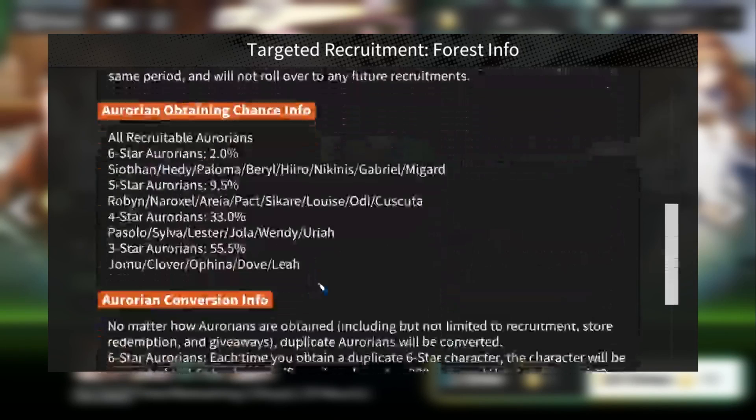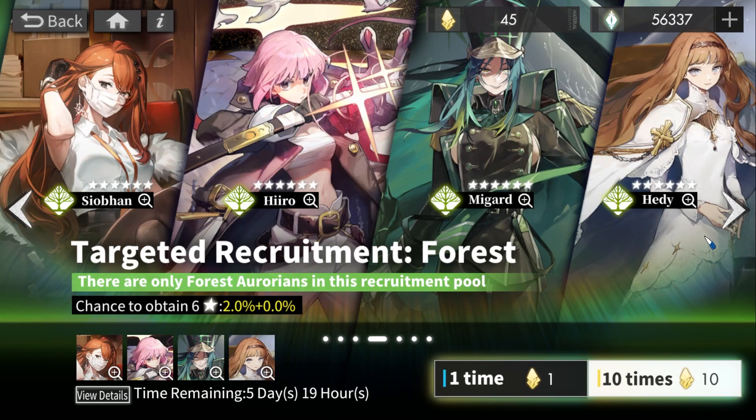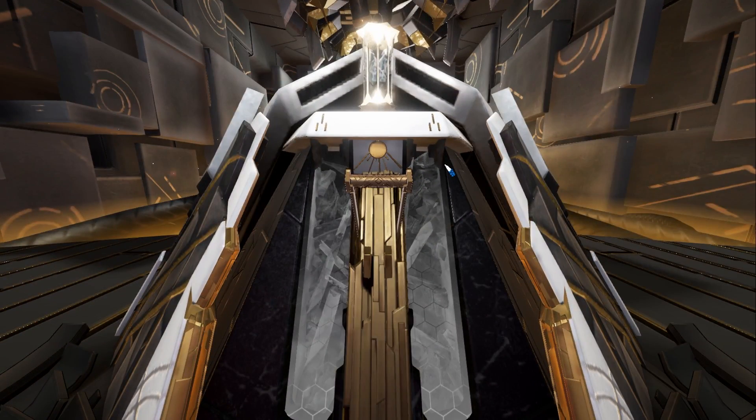After all that, let's summon on the forest banner, because I'm actually lacking a lot of forest units. Out of all the characters, I obviously want Hero the most — two copies would be ideal, but I'd be happy with Nickinus or a second Megard or even Sioban. I don't really want Heady since I already have one copy, and getting another only reduces cooldown by one. Paloma is nice and only needs one copy. Let's do a pull right away.